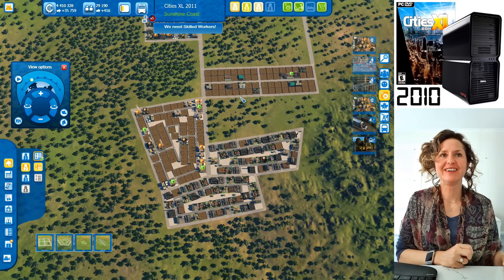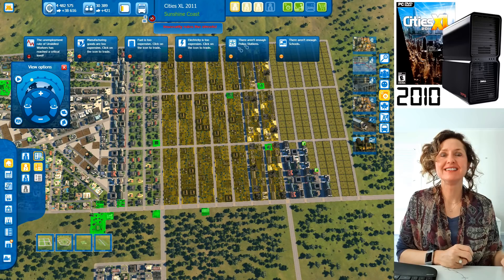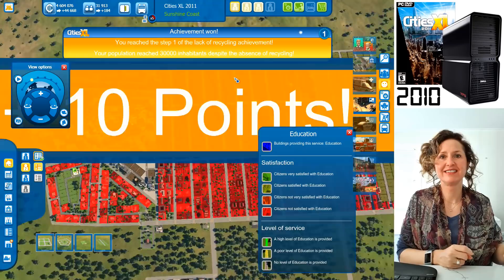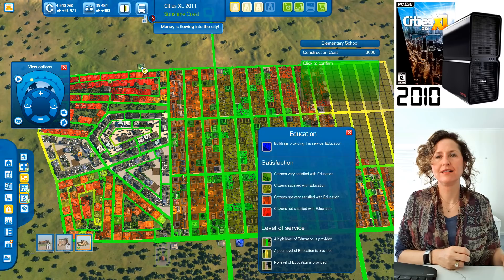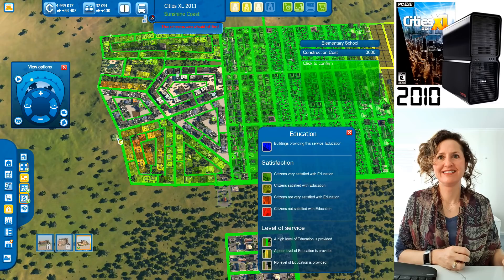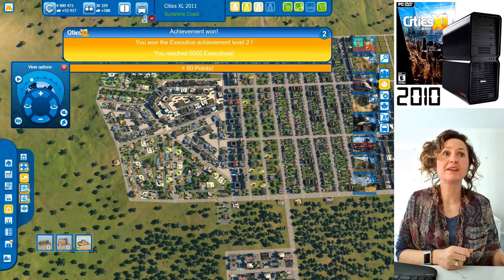There's a lot of things to be thinking about at once. We need more shops, and also your city is getting quite large — there are no police stations and no schools. Let's build a school. Everyone is pissed off — no school. You haven't unlocked the high school yet, so let's place elementary schools. You can see roads going from red to green as access improves.